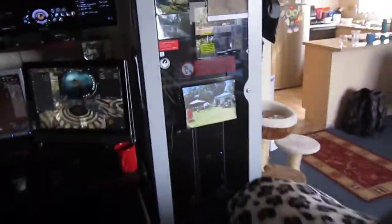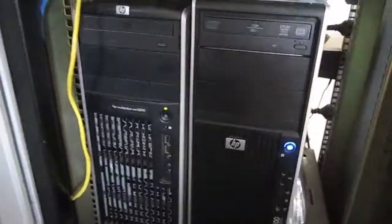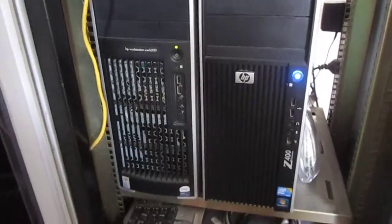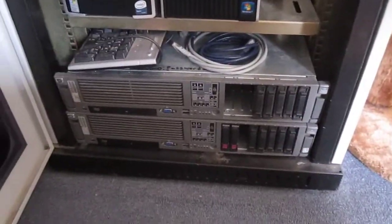And of course we've got the big server cabinet there. There's two HP workstations there — pretty nice machines. We've got a couple of backup servers down there, and of course the router and printer.